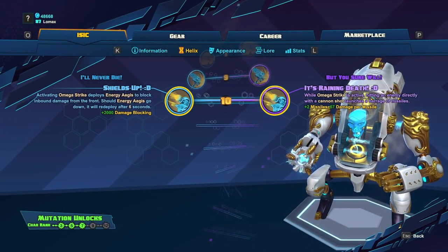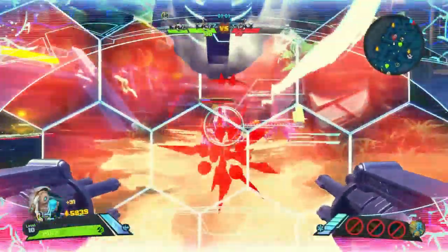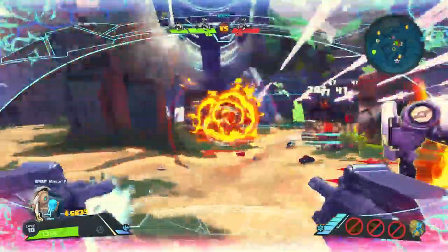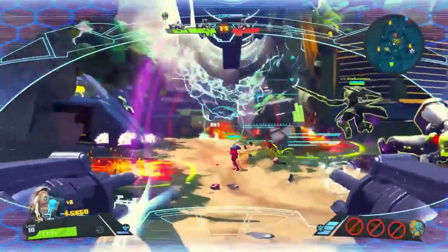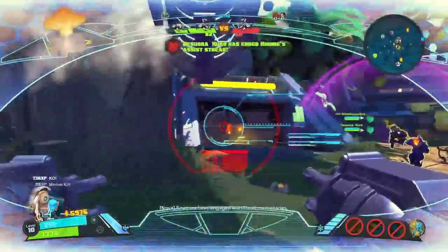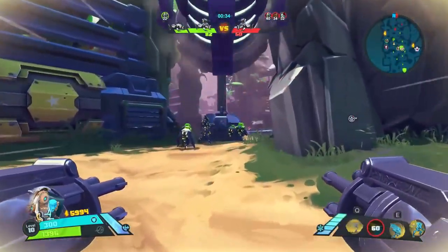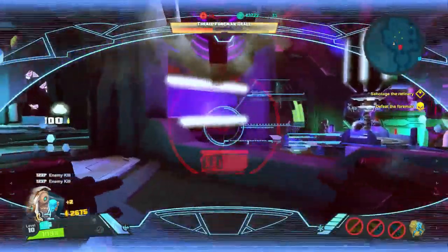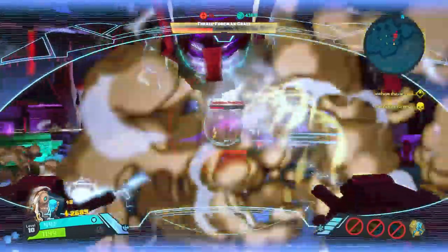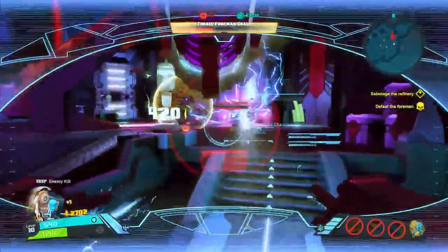Finally, at level 10, we'll get Isaac's last two upgrades for Omega Strike: Shields Up and It's Raining Death. Shields Up is going to deploy Energy Aegis upon the use of Omega Strike, protecting you from incoming frontal damage — if it goes down, it will redeploy after 6 seconds. This skill will make you very tanky, which is nice because you're going to be vulnerable in your turret form with the slower movement speed. It's Raining Death will launch missiles whenever an enemy is hit with a cannon shot while Omega Strike is active, adding a good deal to Isaac's DPS. In PvP it's a toss-up on whether you want to prioritize defense or damage, so choose according to your situation.